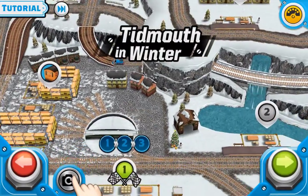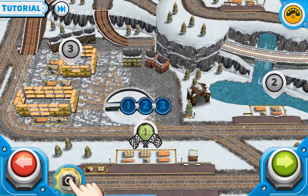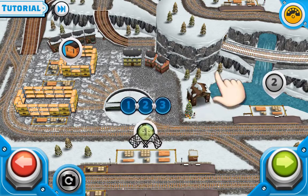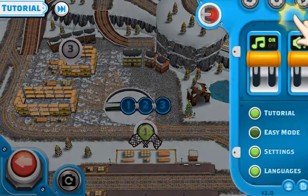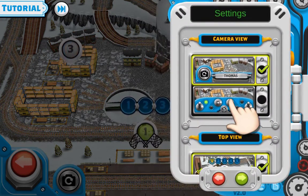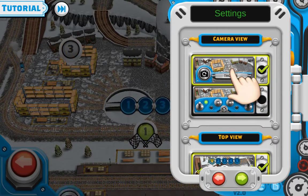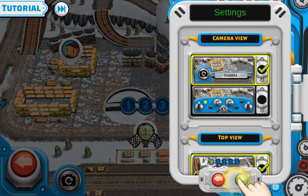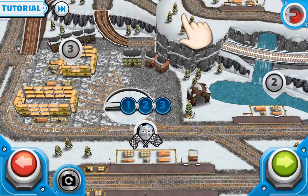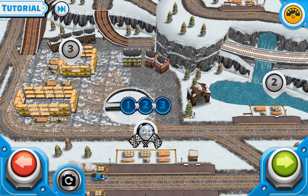Tap the panel button to change cameras. To start a mission, tap the green button.